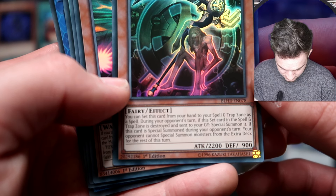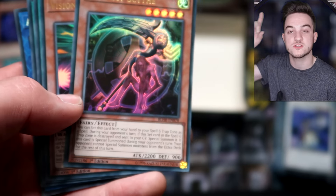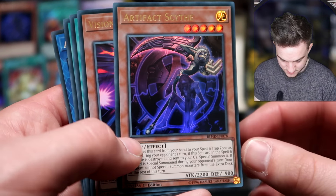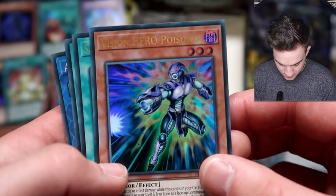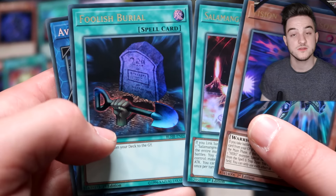Did we just get it? No, that's Scythe — Artifact Scythe. Set this card from your hand to your Spell and Trap Zone. If this card is Special Summoned during your opponent's turn, your opponent cannot Special Summon monsters from the Extra Deck for the rest of this turn. So that shuts down your opponent's Extra Deck. That's going in the sleeve.